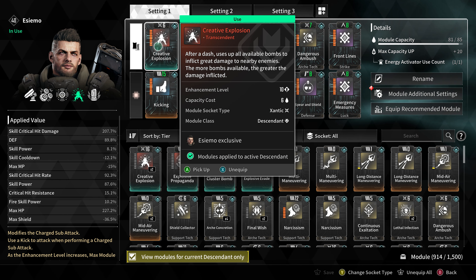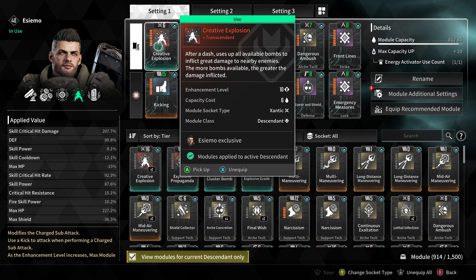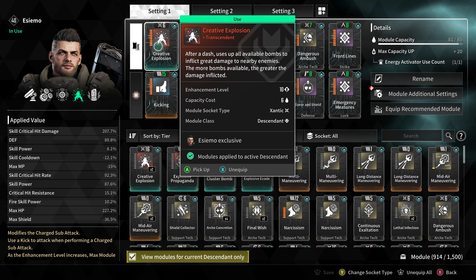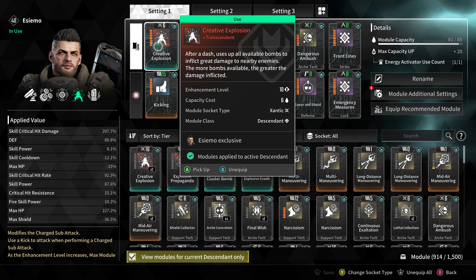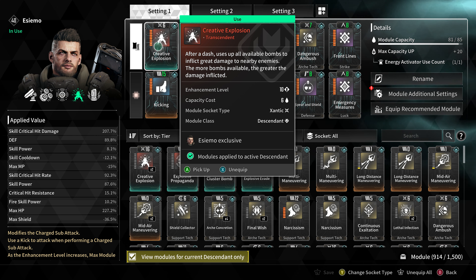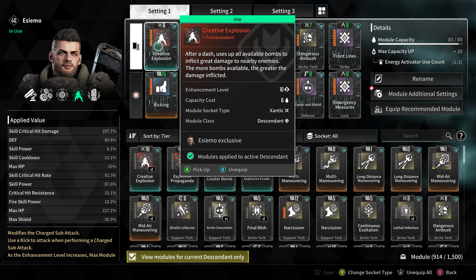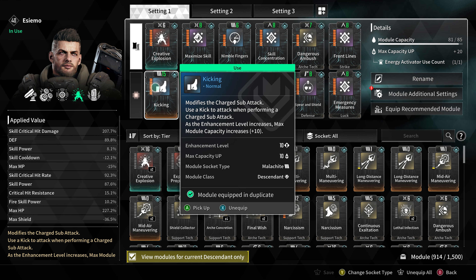So how does Creative Explosion actually work? After a dash, we use up all of our available bombs to inflict great damage to nearby enemies — the more bombs we have available, the greater the damage inflicted. Basically, without using our first or third ability, we activate our fourth ability and make a mad dash at the enemy.